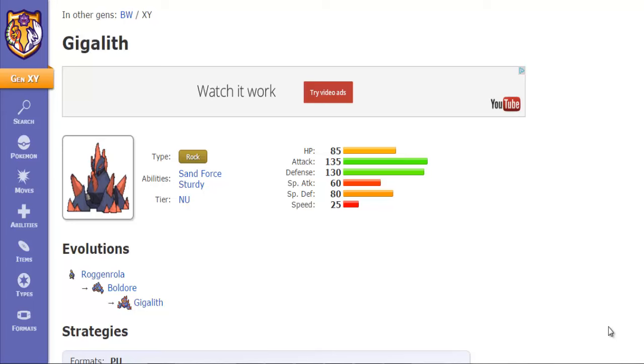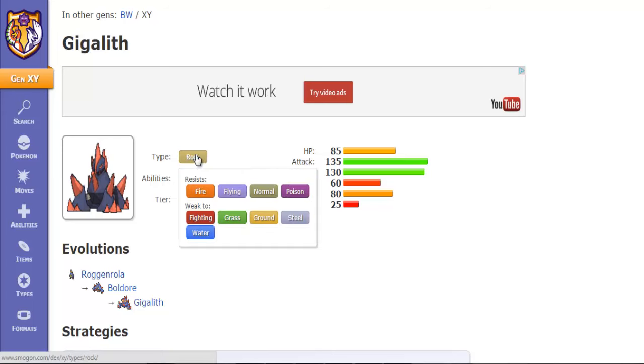With Gigalith, it has the Rock-typing, which means — allow me to highlight this real quick — you resist the likes of Fire, Flying, Normal, and Poison. That's pretty awesome, but what isn't awesome is the amount of weaknesses that this thing has. Its weaknesses are Fighting, Grass, Ground, Steel, and Water. Five weaknesses, and those happen to all be common too.